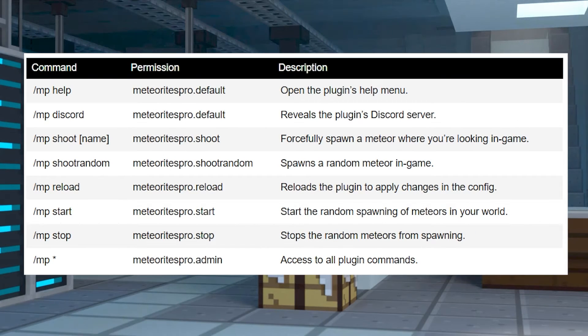Just like most other plugins, there are a ton of commands to use in-game. To use them, you'll need to either be a server operator or have the correct permissions in a permissions plugin like LuckPerms. Here is a list of commands you can use, their permissions, and what they do.